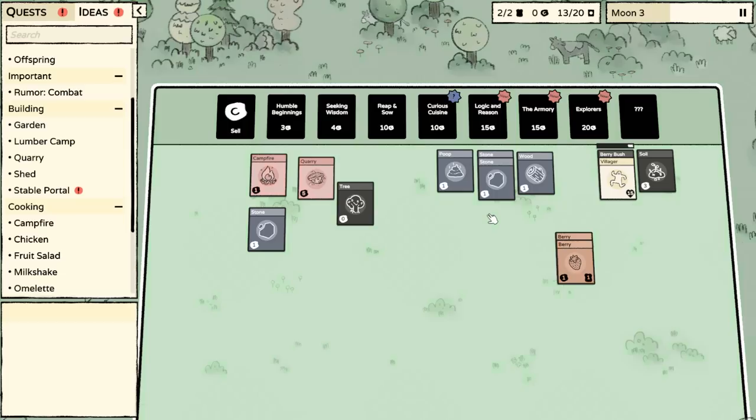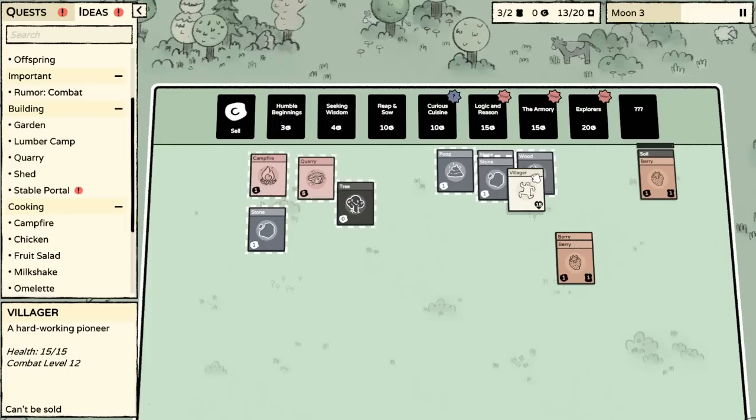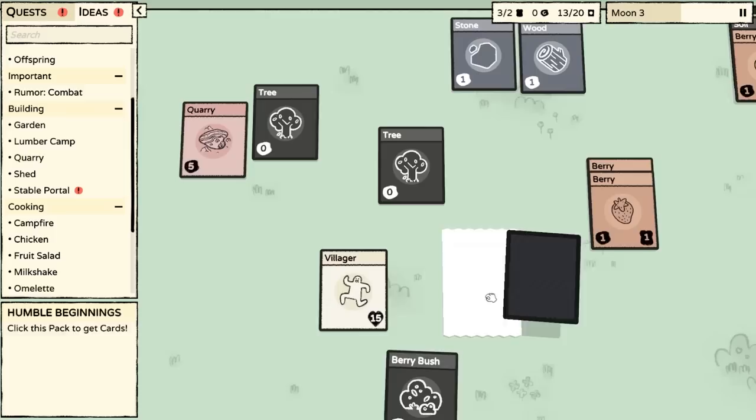Let's get another berry so that we can get more berry bushes growing. My goal in the future is going to be to stack more berry bushes underneath the villager. We could get a lumber place. But instead I think we'll just sell these two. I'm really not getting much use out of this poop. Let's put the coins into a pack.